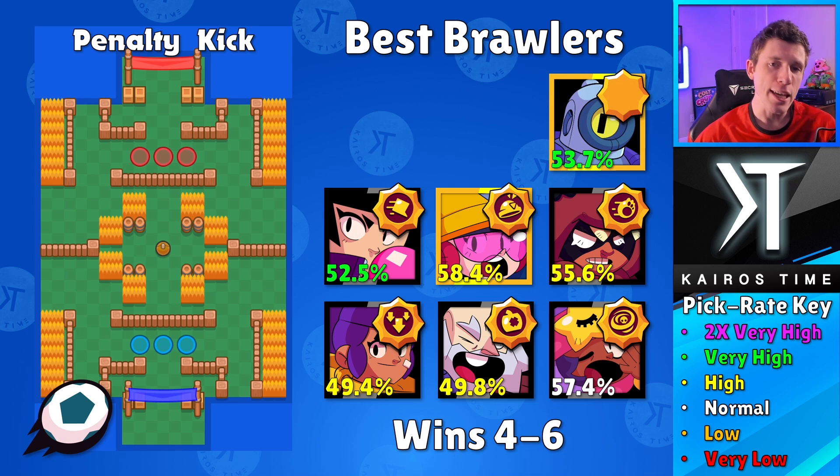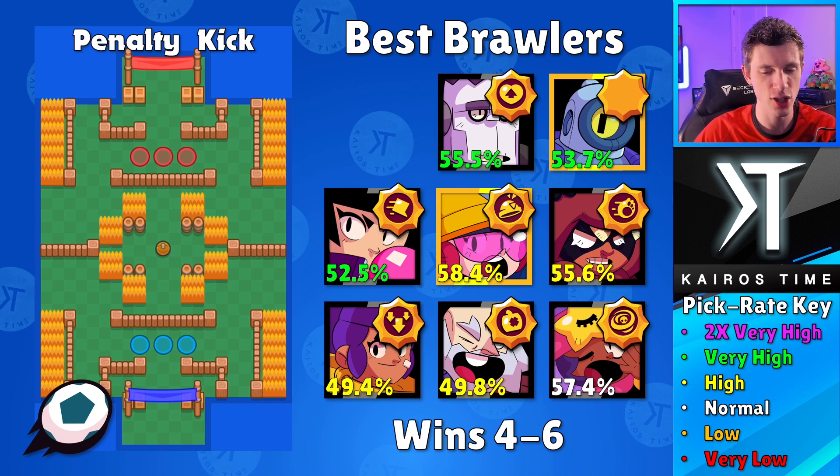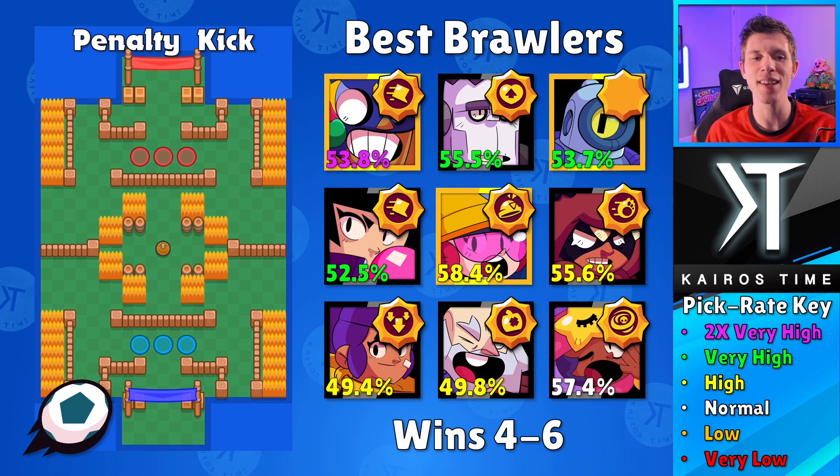Next we got Rico — either star power could work. This map is just made for Rico; he's got so many opportunities to bounce shots in and control both on defense and offense. If you're highly skilled, go with Super Bouncy star power; if not, Robo Retreat is also good. Next we got Frank with a 55.5% win rate with that Sponge star power. But the best option to complete the trio for this map is El Primo with his Meteor Rush star power — 53.8% win rate with a very high pick rate, super solid.